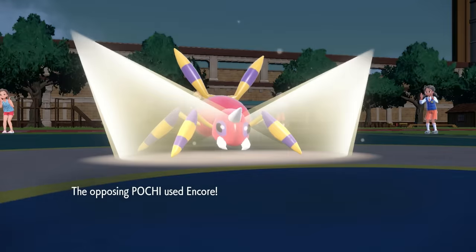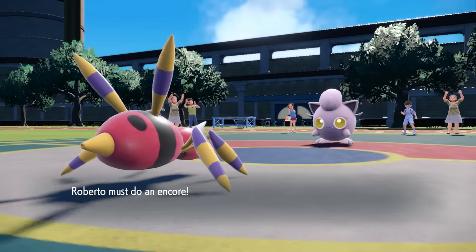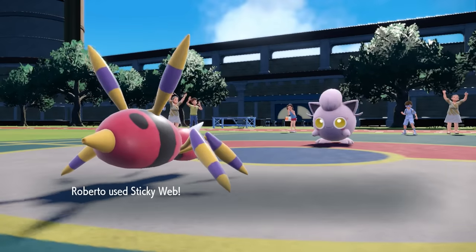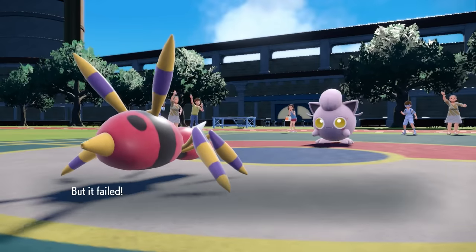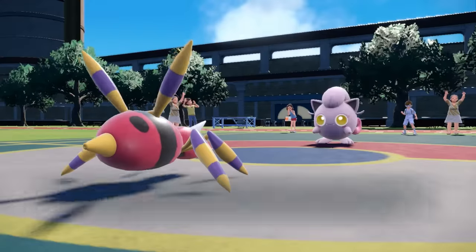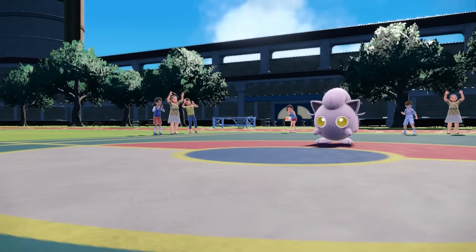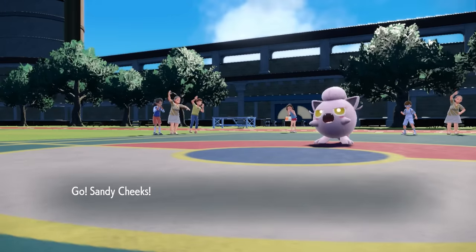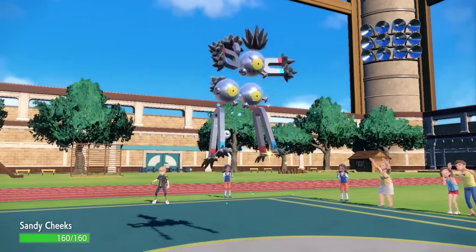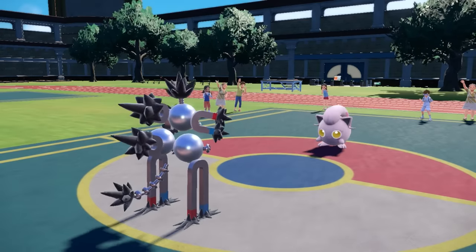I decide to try to take advantage of this and go for some Toxic Spikes, but they go for a Encore and lock me into Sticky Web. I decide to switch into Sandy Shocks — I want to get my Stealth Rock up and pile on the hazards. Even if they have removal, I have a little plan for it. They set up Stealth Rock of their own, classic Screamtail lead. These things are just bulky and fast. I bust out a Stealth Rock of my own, but this thing is actually faster — Screamtail, base 111 speed just feels too damn fast.